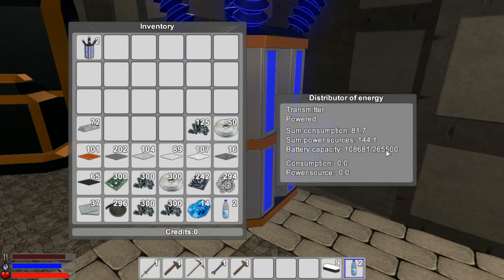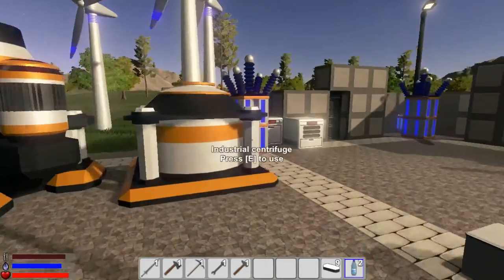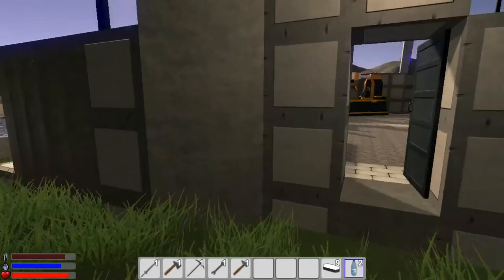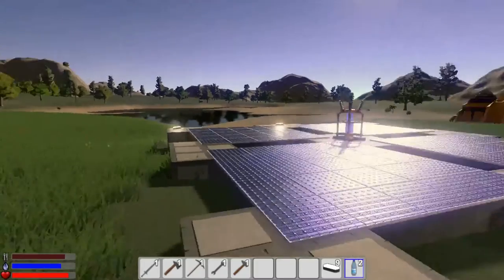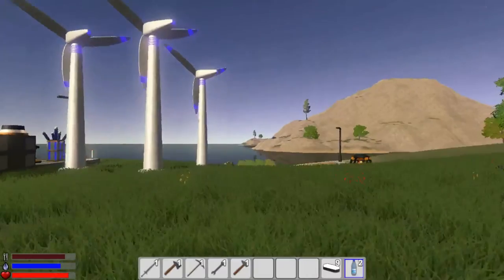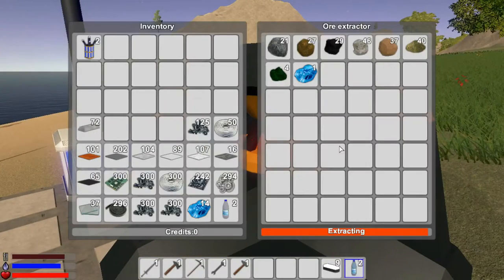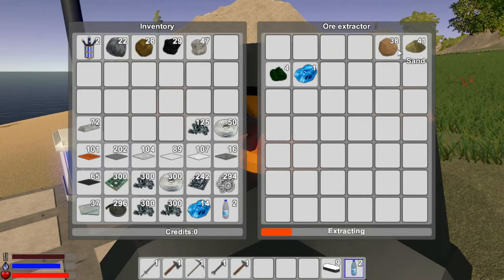I've also added a bunch of accumulators for energy storage. Outside, I've added doors and decorated the base with slanted blocks. There's a solar panel array to power everything during the day, plus lights, another accumulator, and an ore extractor that's non-stop extracting ores.